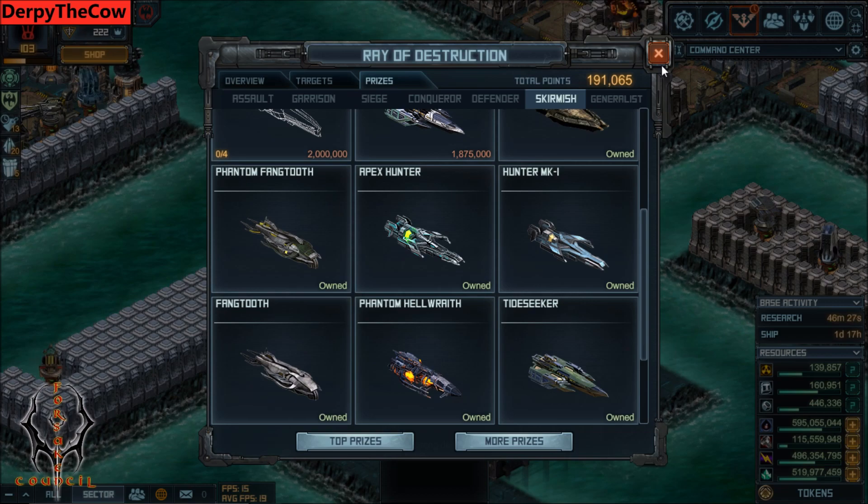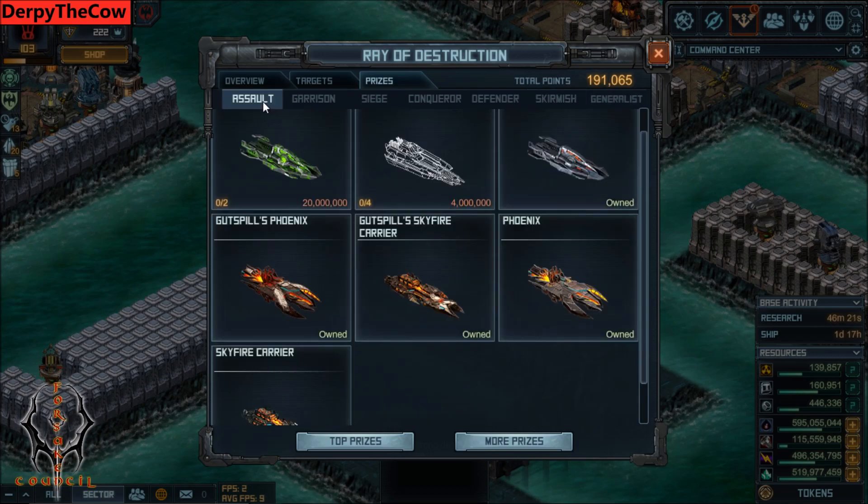The next thing you should get after all this Garrison stuff is a way to stay current in the next raid cycle. If you've already got that or can't get that, try to catch up on some assault things, such as getting the Gutspill Skyfire Carrier, which will help out your Skyfires a ton, or the Gutspill Phoenix, which will help out your Phoenix fleet a ton.